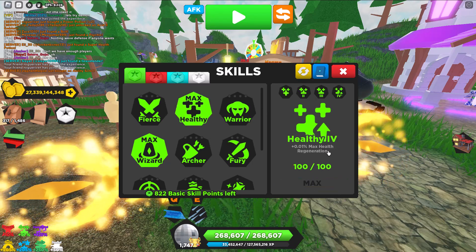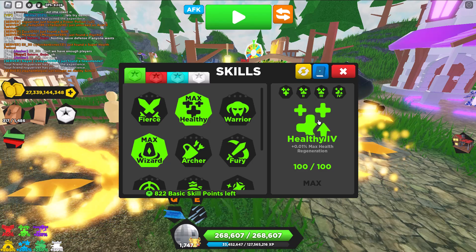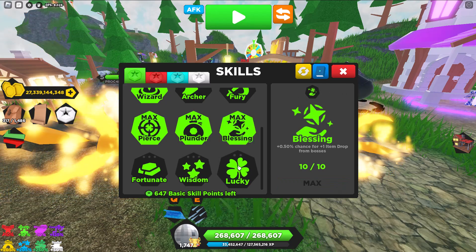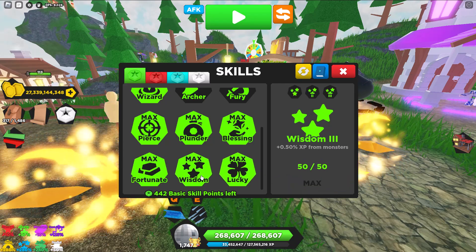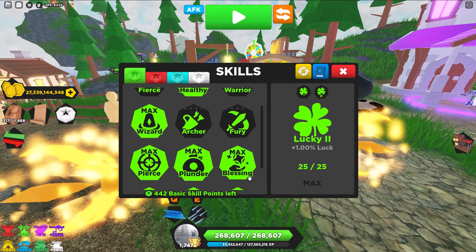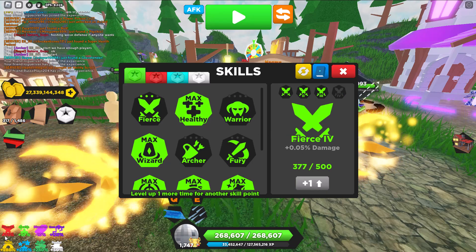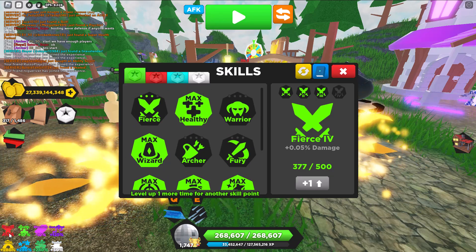Next up, Healthy. You want to max out Healthy because of the passive regeneration — it's like 1% of your health over time, so within one minute you get 60% of your health back. The rest we're just going to max out: Plunder is helpful, Pierce is helpful, Blessing is good. If you need to level up more, focus on Wisdom. If you need more loot to drop, go for Blessing. The most important things are Wizard and Healthy, then you can put the rest into Fierce — though Fierce doesn't increase damage by a super crazy amount, only about 76% more damage.